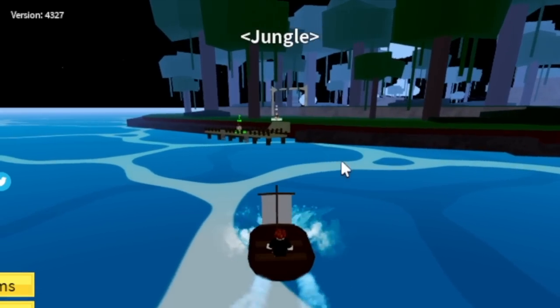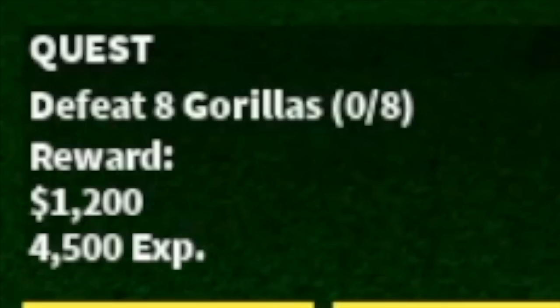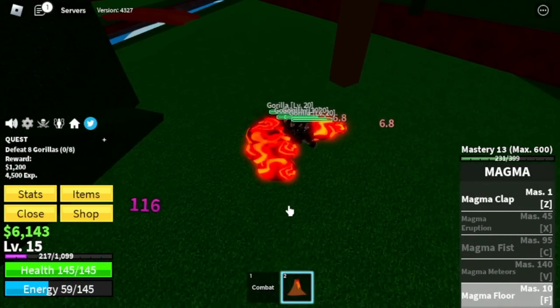At level 15, we're leaving this area. Next up, the jungle, and the target is the gorillas. Very easy — F is kill.